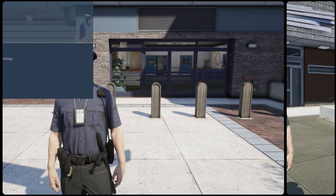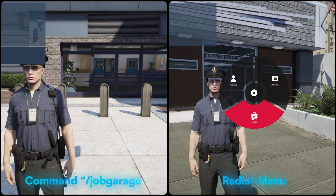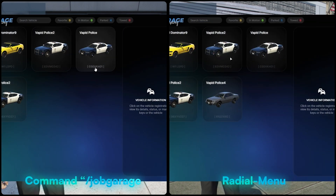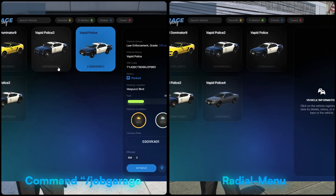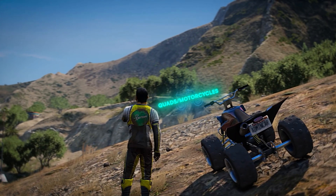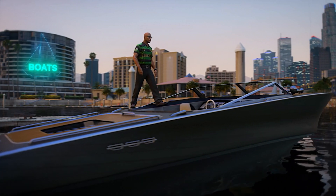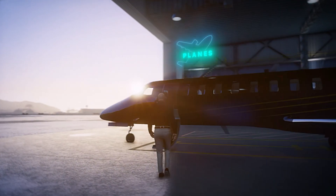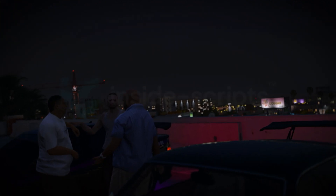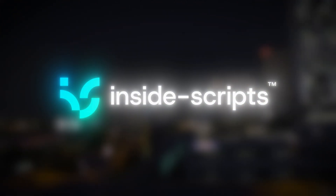For jobs such as police and mechanics, we have made separate garages. The interface can be accessed through the radio menu or by typing the job garage command. The script works for all different types of vehicles. You can find this script and many more of our products on our page, Inside Scripts.